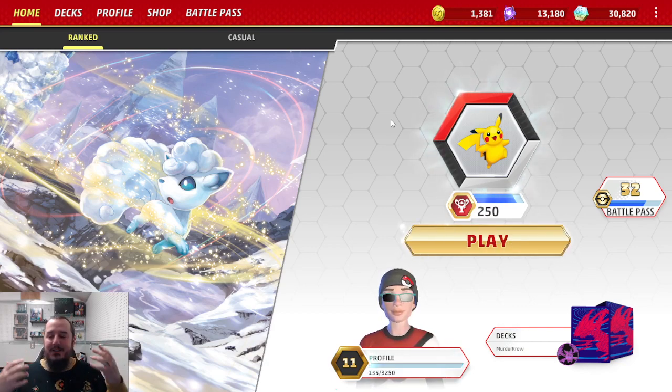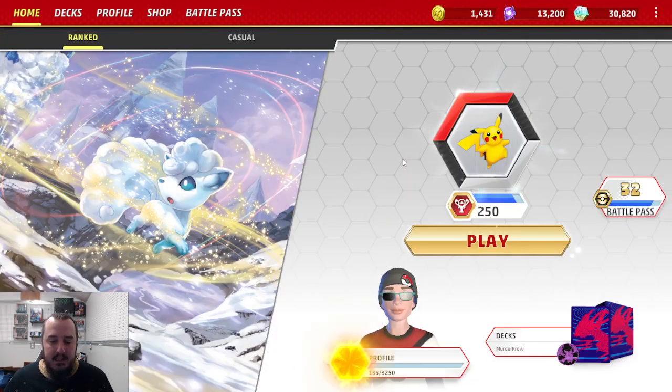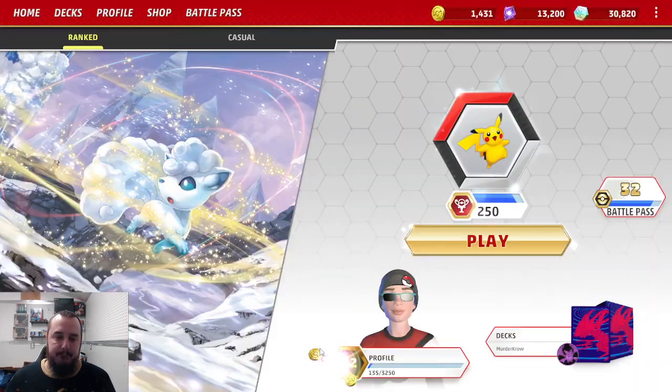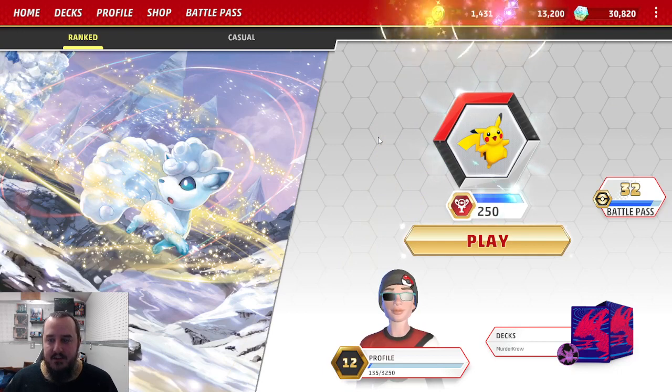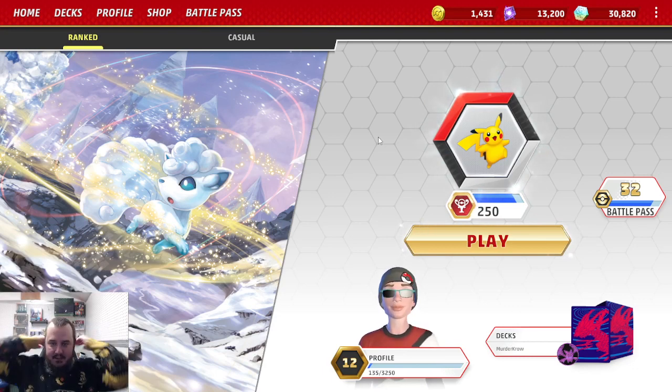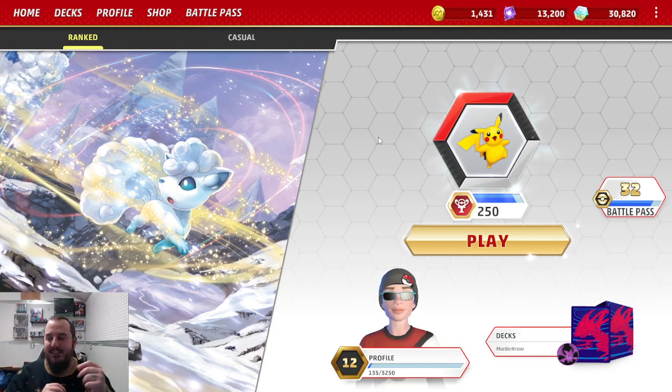Thank you so much for joining me on this. Level 12 — what do I get? Some gems and some coins. I'll collect them. Thank you so much for joining me on this video. It's a little shorter, but not by much, than videos have been in the past. Man, that was so weird — we started off okay, not great, and it just snowballed into a win for us. Those Escape Ropes were so clutch. And then that Choice Belt coming in off the Bird Keeper was amazing. We drew four cards in that turn.